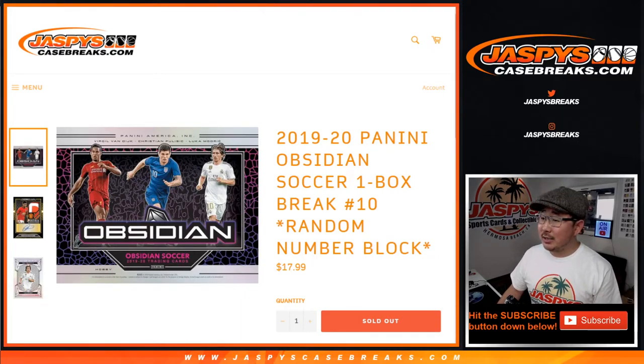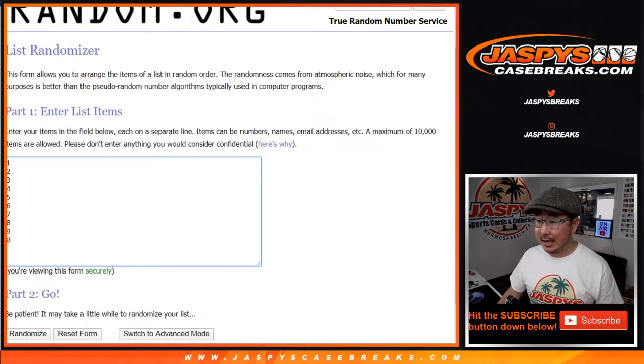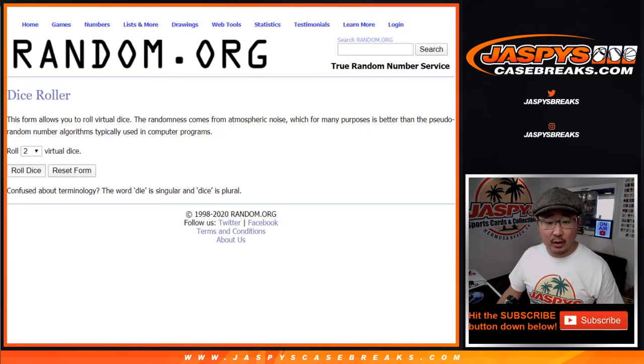Hi everyone, Joe for jazbeescasebreaks.com coming at you with 2019-2020 Panini Obsidian Soccer. It's a one-box random number block break, number 10 from jazbeescasebreaks.com. Big thanks to those folks for getting to the action. There are the numbers right there. Let's roll it.